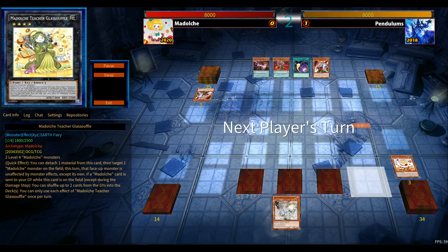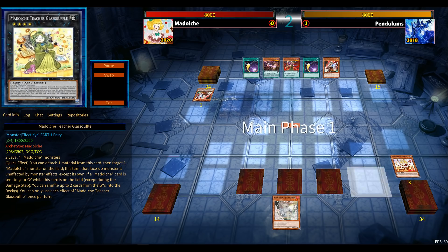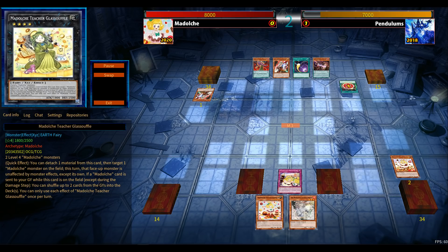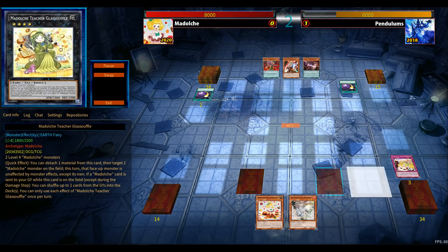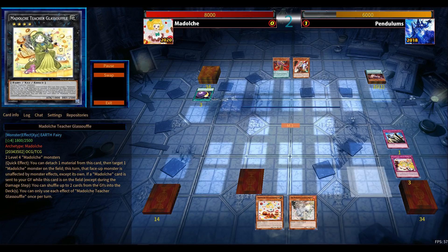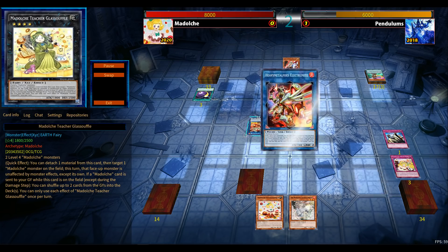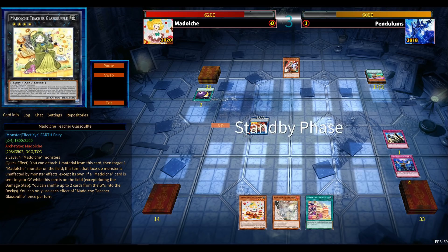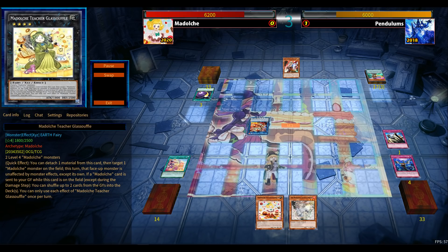Game number two, I go first. I think this was the only play I could make — a standard opening of going for Glassoul of Flay, setting up one Madolche shape in the graveyard, but I lose to Ghost Ogre and that's a problem. Three sets and one Ash Blossom. Not that bad, especially with the sets being Solemns — very strong against a potential big pendulum summon — and Impermanence, which definitely helped out with the field spell.